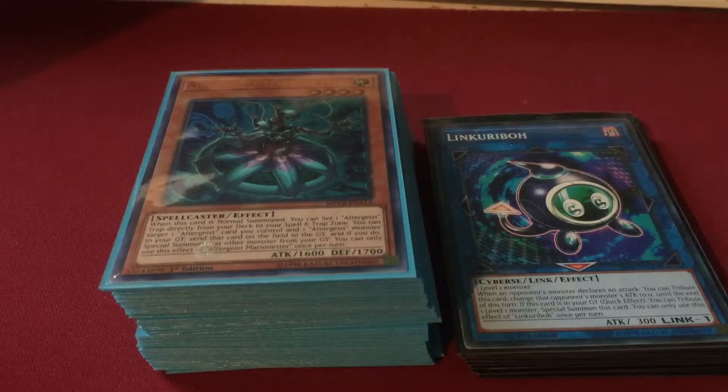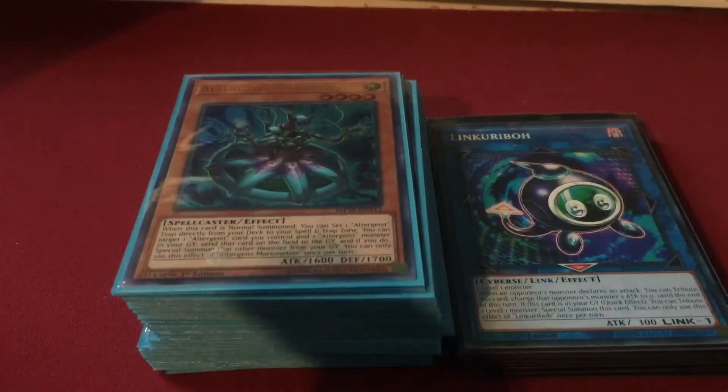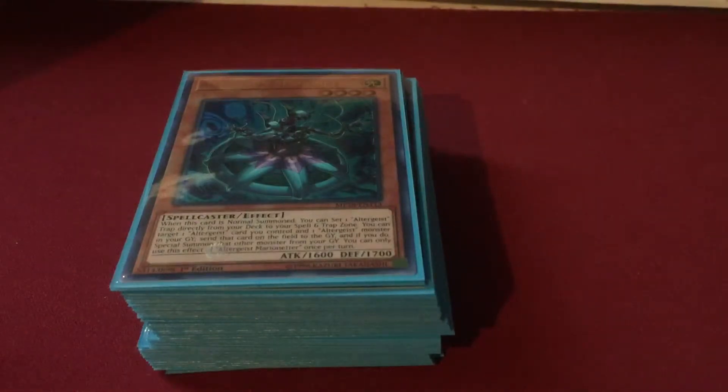Good evening ladies and gentlemen, it is your boy Thunder Drake Studios coming at you with a spicy deck profile. This time we have budget Altergeist. To give you an idea on how budget this deck can be built for, anywhere from 60 to 90 dollars depending on some of your card choices. My particular variant cost me right around 60 or 70, so let's just get straight into it. Altergeist on its own is a fairly cheap deck, but with just a little bit of optimization and not very much money you can take it really far.